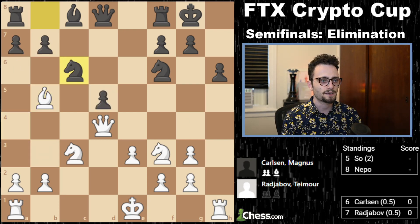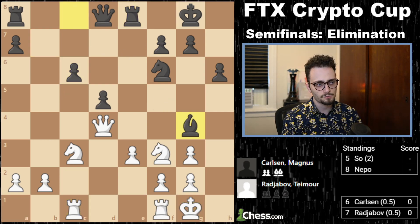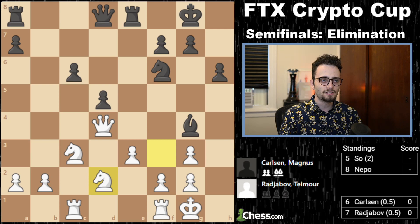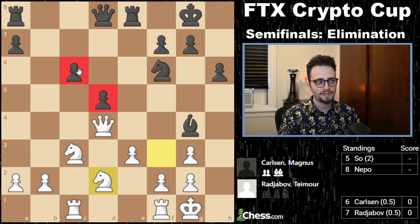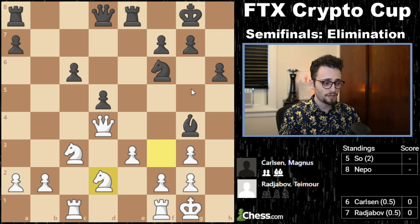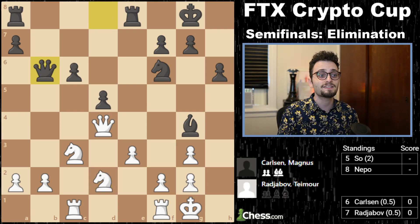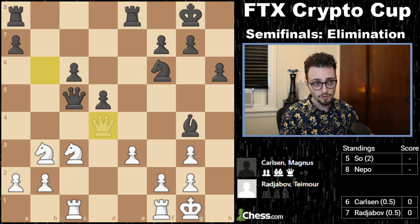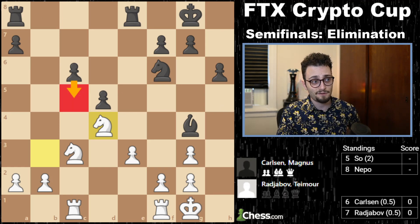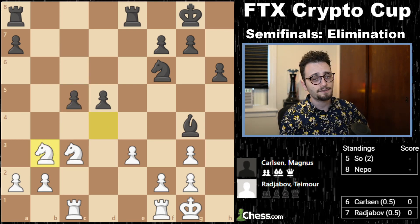Magnus decides to play Knight c6 anyway and damage his pawn structure. Now Timur castles. Rook e8, rook c1, bringing the rooks. Bishop g4, the knight gets out of the way. The knight rotates to not let the pawns go forward — in chess, when you're dealing with pawns like this, isolated or with one neighbor, this is known as the hanging pawn structure. You want to suppress their upward mobility. Queen b6, knight b3 — you don't want those pawns to have any forward movement.